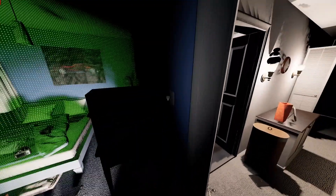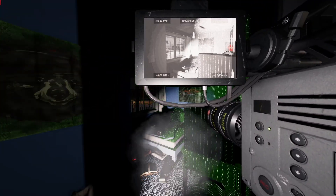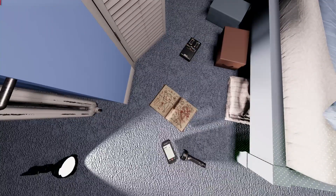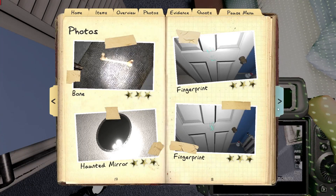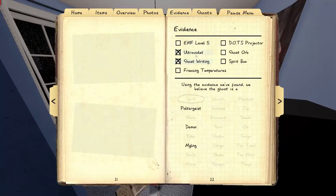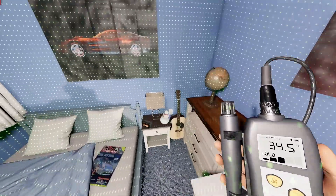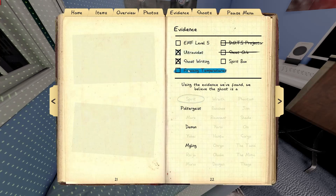That makes sense actually. Got any orbs? Writing in the book - there we go! They have different writing pictures for the different tiers, that's actually sick. Okay so there's ghost writing. We have writing, ultraviolet - poltergeist, demon, or myling. Okay, let's check temperature: 34... 32... 34... I think that's gonna be freezing. 31 - yeah we got freezing, alright.